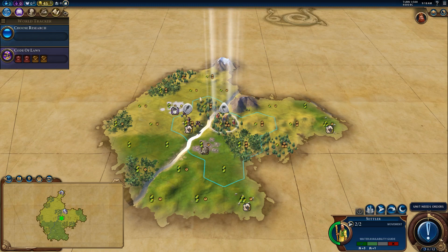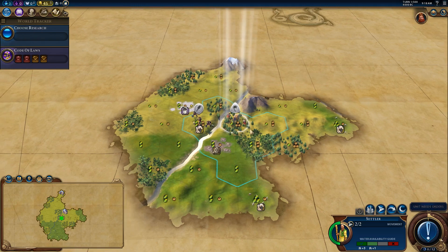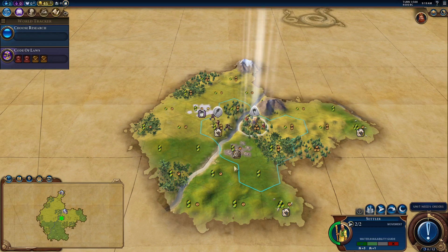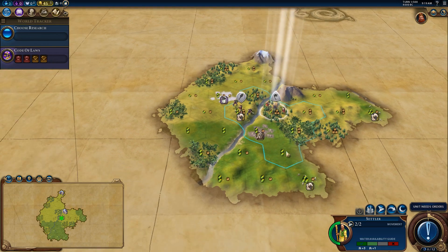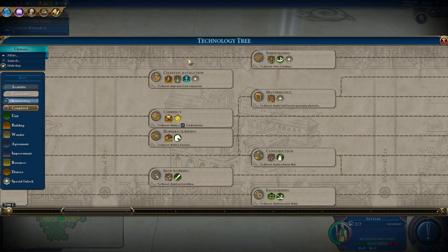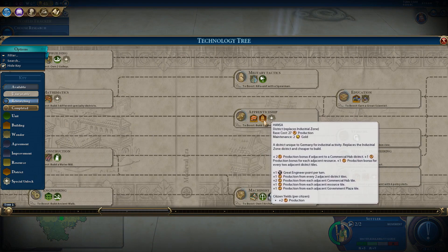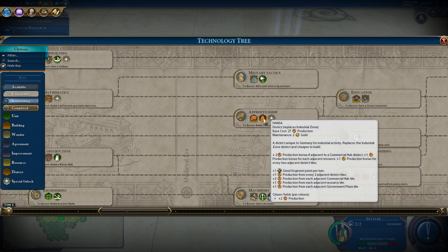I will show what the Stronger Cities mod does from the very beginning, as soon as I establish my capital. We have Germany, so we need to think about putting triangles — commercial hub, Hanza, and other districts. Hanza must be adjacent to resources. It has a unique icon — pretty nice. Production from resources, government plaza, plus two from commercial hub, and plus one from two district tiles.